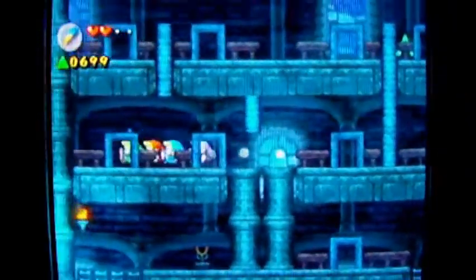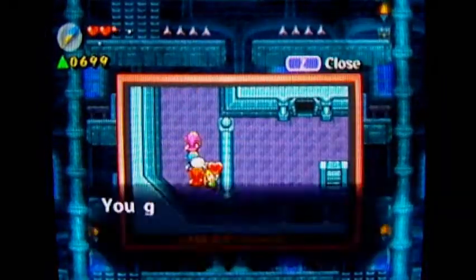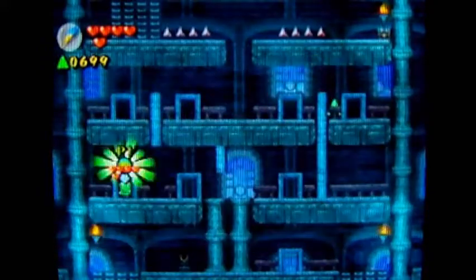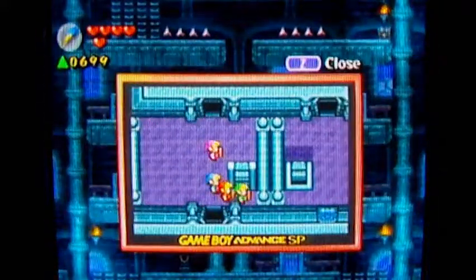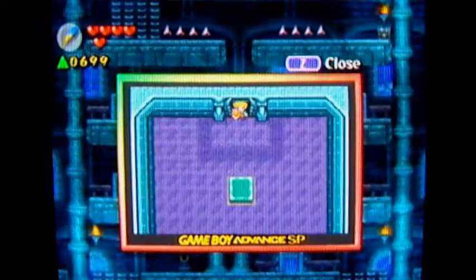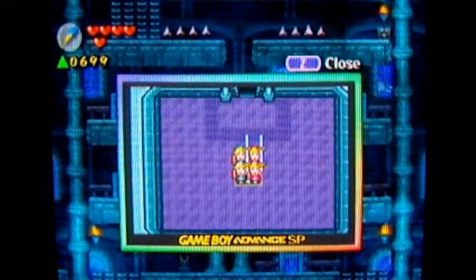I've had that fire rod for a while and it doesn't seem like the kind of thing that I would need to keep forever — especially when this dungeon is having me switch items a ton. What does this door take me to? Oh, this is gonna be a boss room, isn't it? Or some sort of attack room.